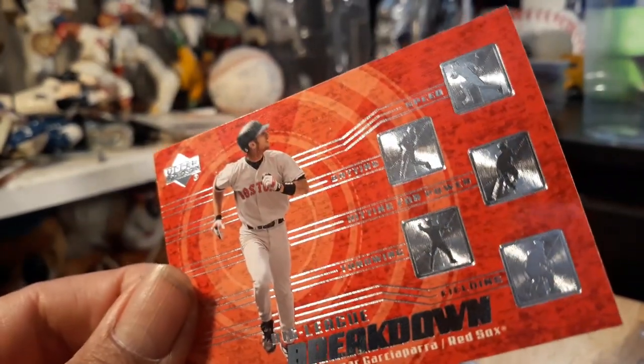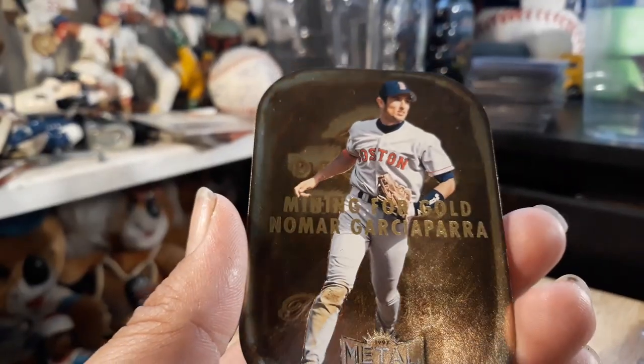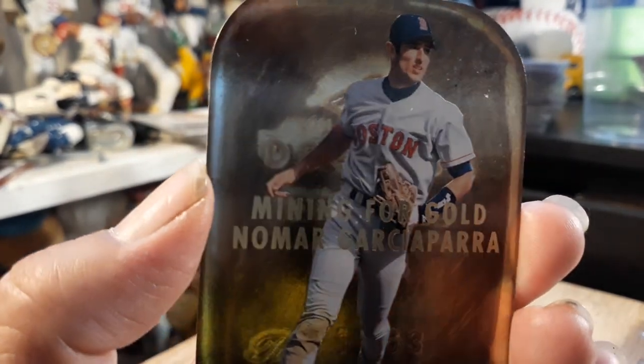Look at this Nomar Nervous Breakdown — sick, from Upper Deck. Just sick. Mining for Gold, Metal Universe — how awesome are these? God, hot!